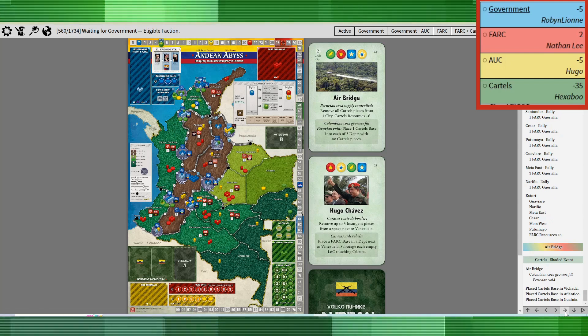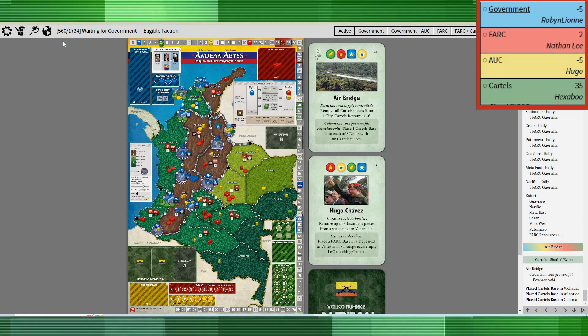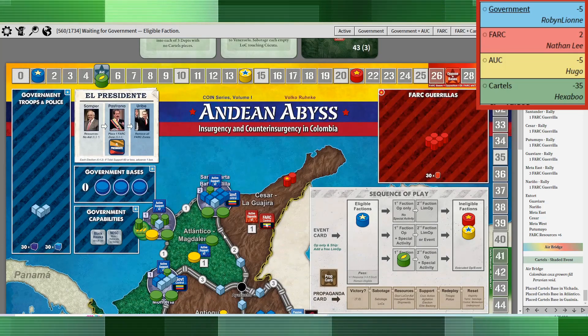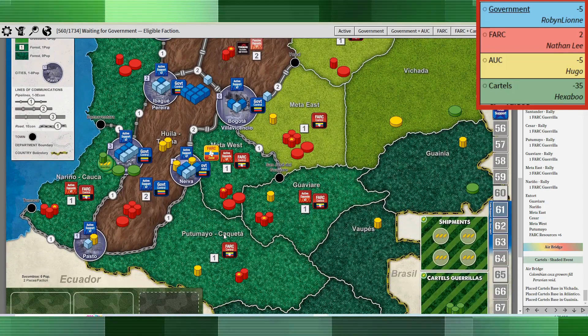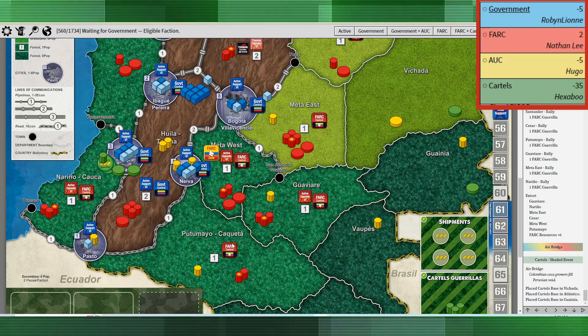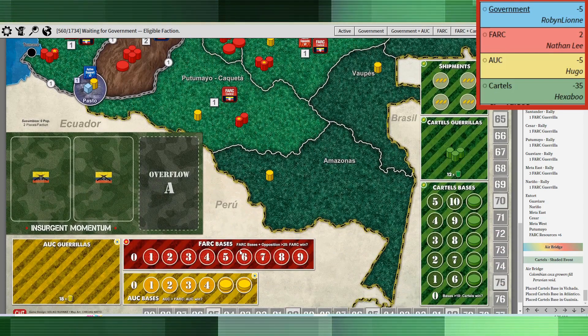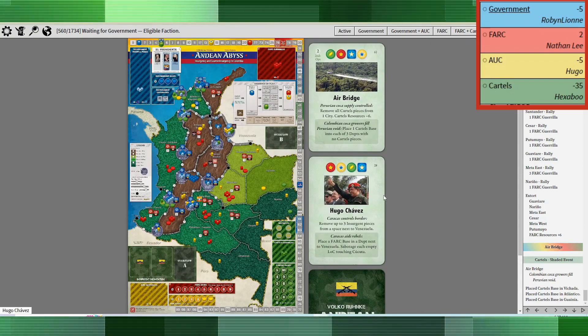Airbridge is up next for the cartels. They take the shaded event and place a cartel base into each of three departments with no cartel pieces. It's a bit of a risk in that it's open to eradication. However, in many cases it's just going to be too much for the government to handle all at once. The cartels are up to 10 bases now — they're definitely becoming a threat as they always do.